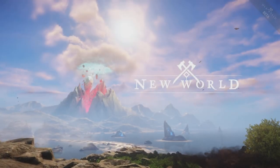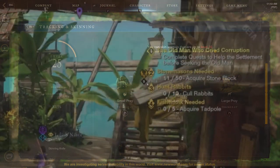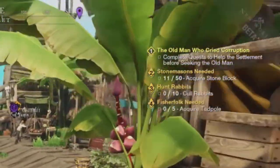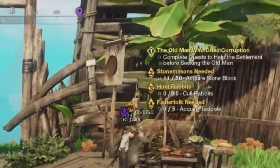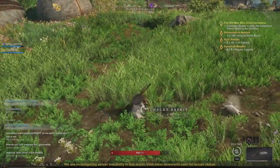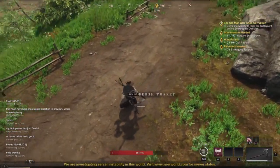If you are one of those players looking for some small prey — talking about rabbits, turkey, anything like that — today's video I'm going to show you how you can track and farm these. There are a few missions where you need to hunt these, and they don't exactly tell you where to go. So today I'll show you the easiest way to track these. It's going to make it really, really simple.